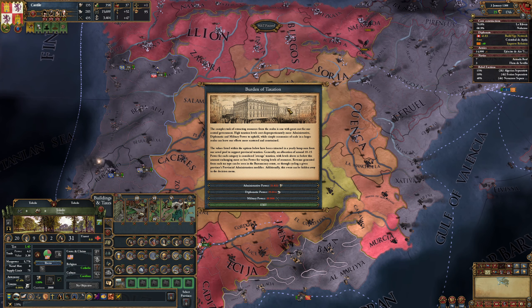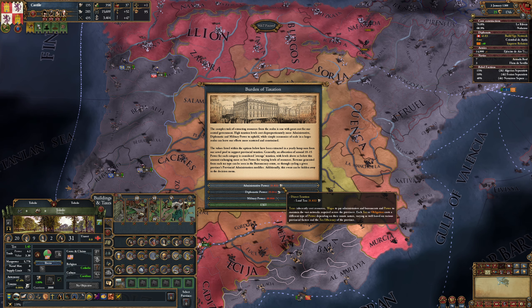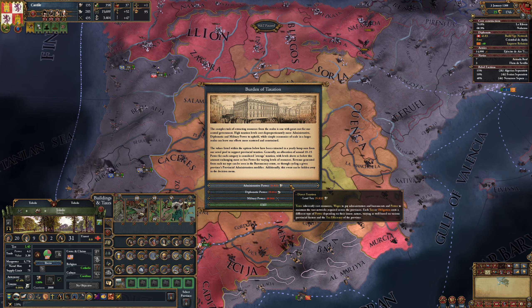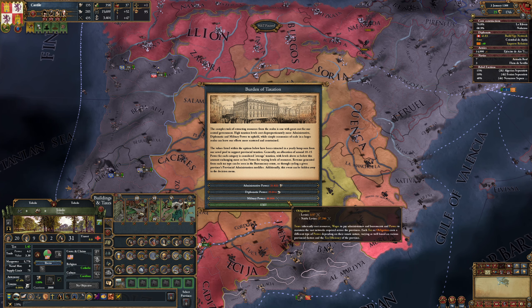Each year, if you don't turn it off, you will get this event called the Burden of Taxation. This shows you how much you're spending in each monarch point type. If you hover over, you can see how you're spending it. We're spending admin power on land tax — 21.832 admin is being spent on land tax. For obligations, we've got some rent dues, some noble dues, some property maintenance being spent on Diplo, and for mil, some levies and some noble levies.